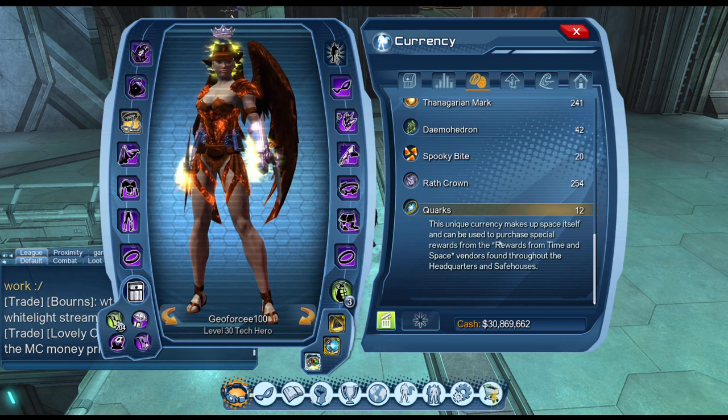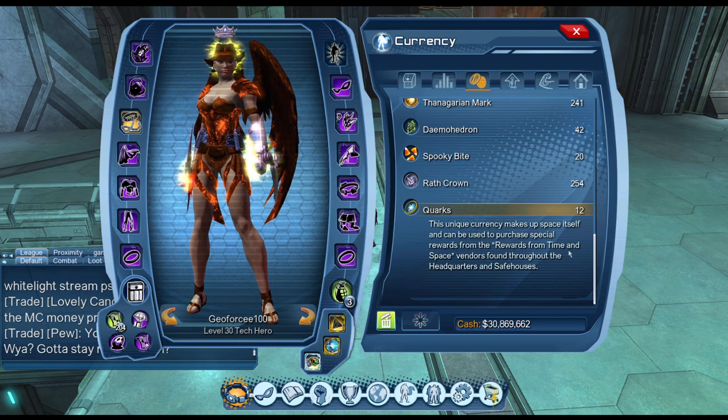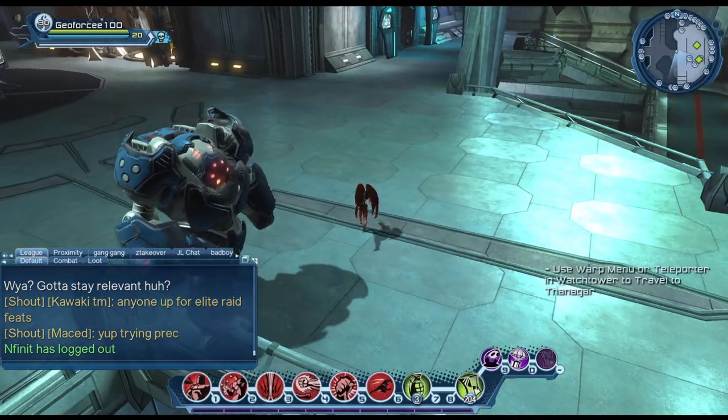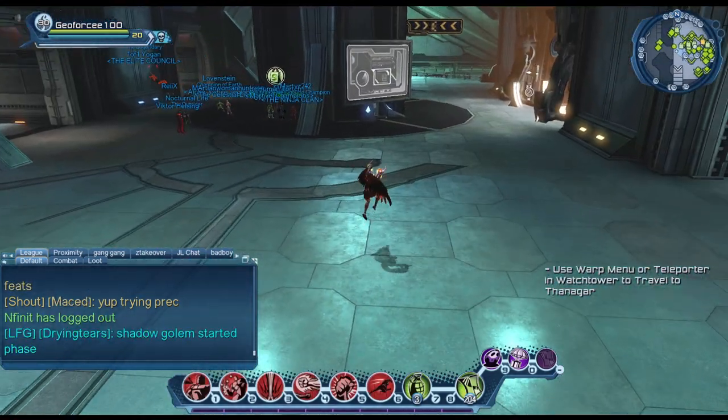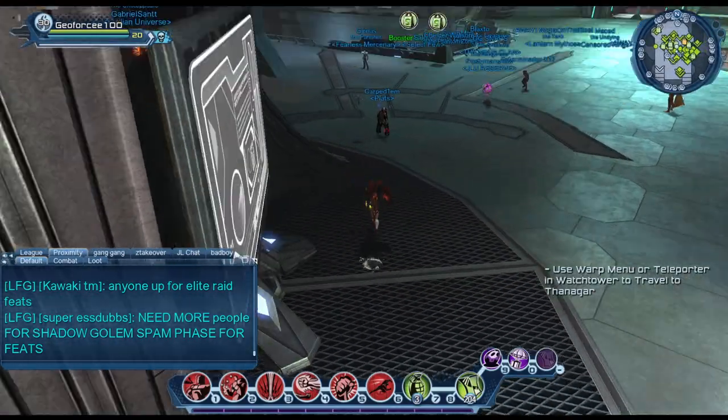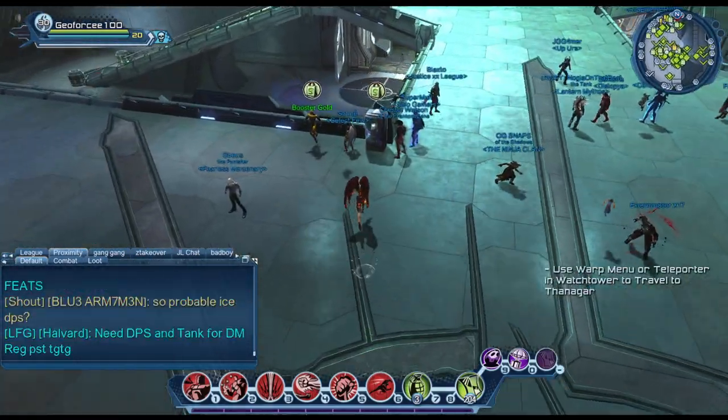This currency can be used to purchase special rewards from the time and space vendors found throughout the headquarters and safe houses. The time and space vendor I showed you in the previous video is over here.